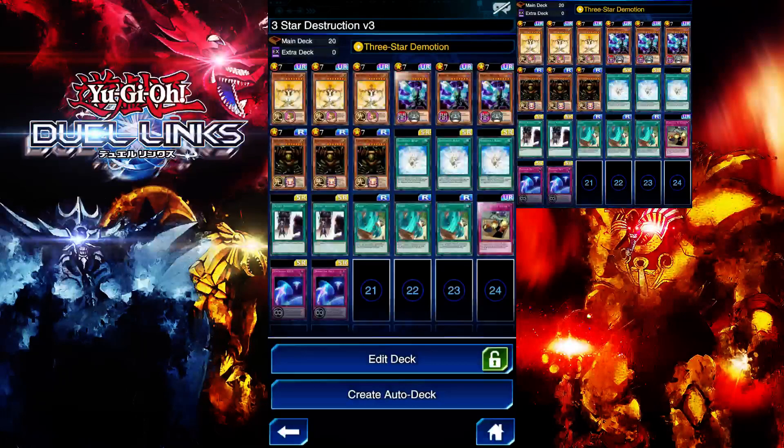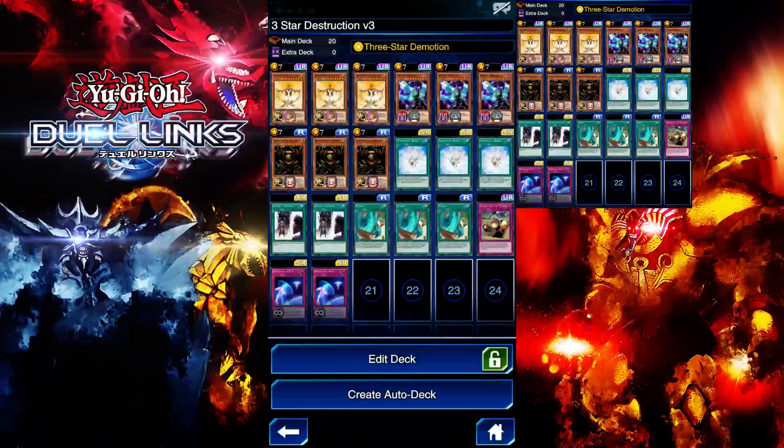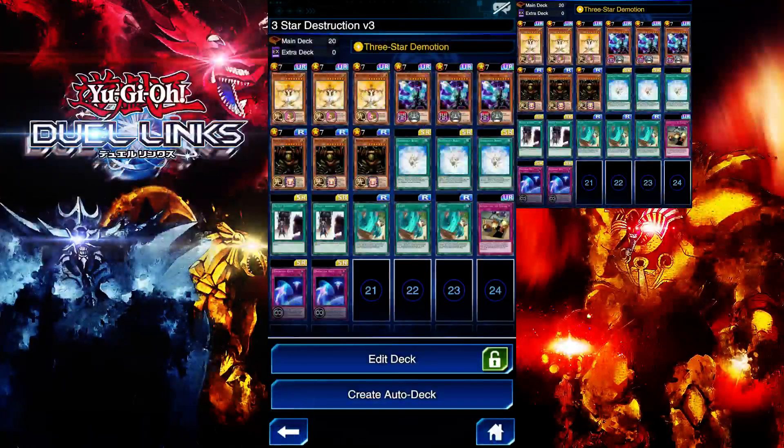I'm also running Double Summon for that one-turn-kill potential. Since I'm a free-to-play player, I spend zero money in this game, so these are the only cards I was able to get multiple copies of. I'm also running Storm — this will help me get rid of the back row. Destroying your opponent's back row is so good in this game because it is so devastating. I'm also running Eliminator — basically this card, as a spell card, lets you destroy your opponent's monster, so this is definitely a good card.